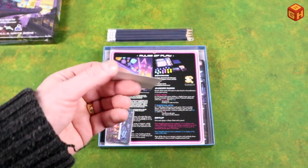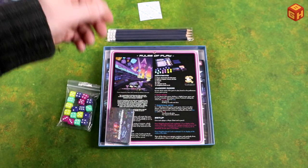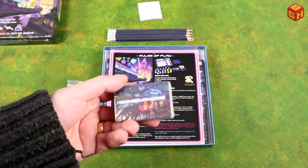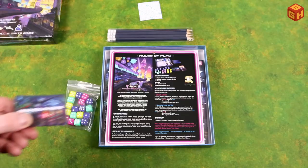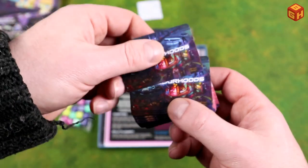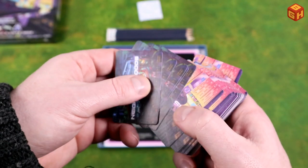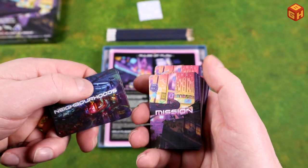There's also something in the box — looks like a sticker of some kind, I have no idea what that is. And we have a deck of cards. So we have neighborhoods — actually not all of these are neighborhoods. We also have mission cards, which is very reminiscent of Dicetopia, which also had neighborhoods and missions.